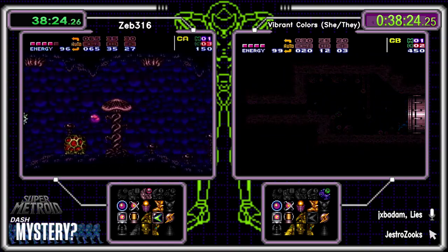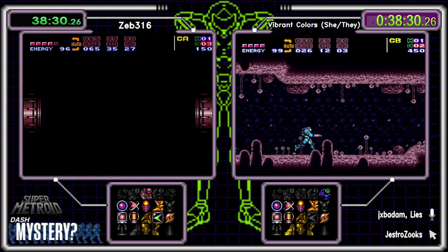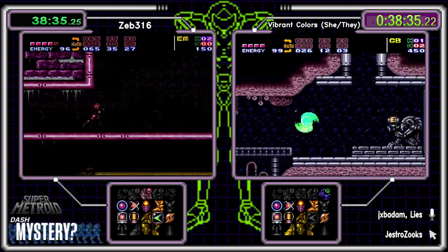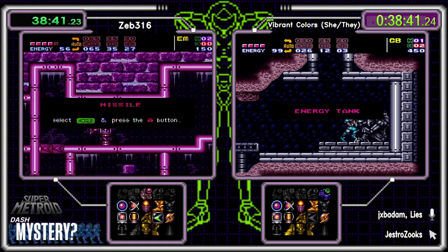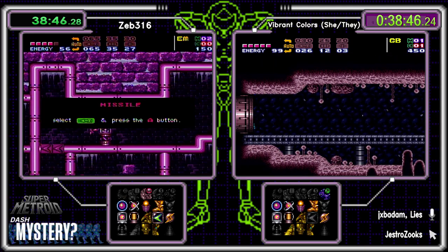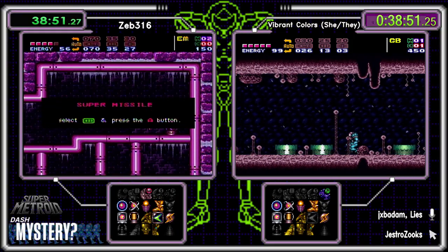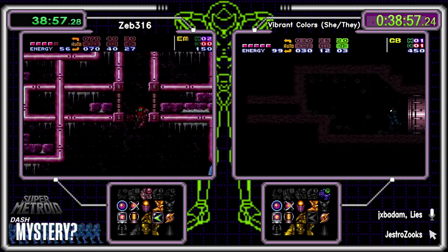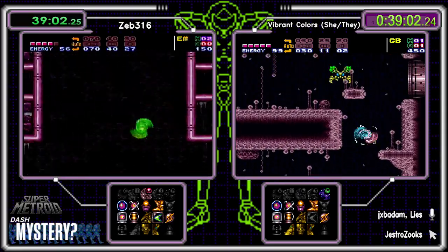Colors is going to see what Spore Spawn is hiding tonight. Wave Beam was in Big Pink, outside of Mission Impossible — just right up there. Two majors in East Maridia. Zeb is hoping for Charge — not going to find Charge here, could find other beams. Supers are good. We'll potentially find Charge in West Maridia at Main Street.